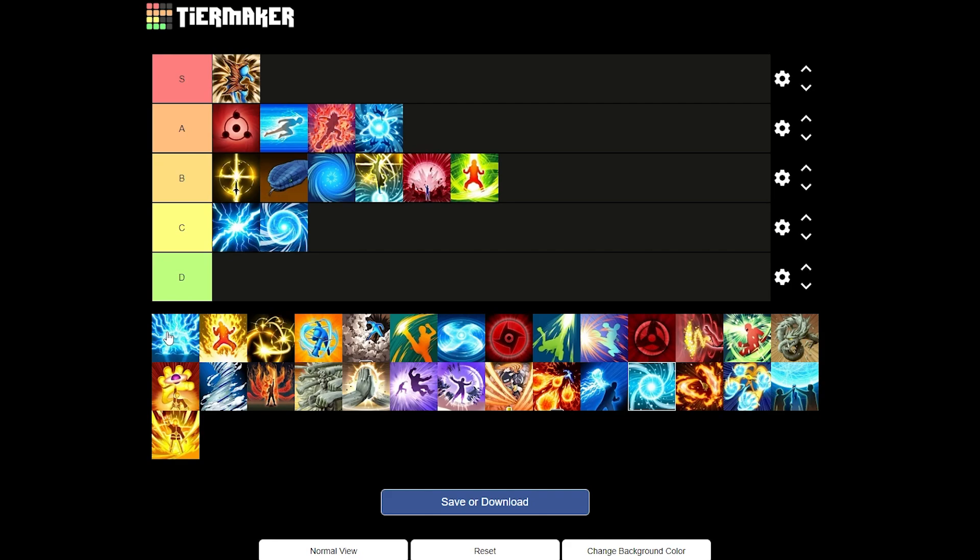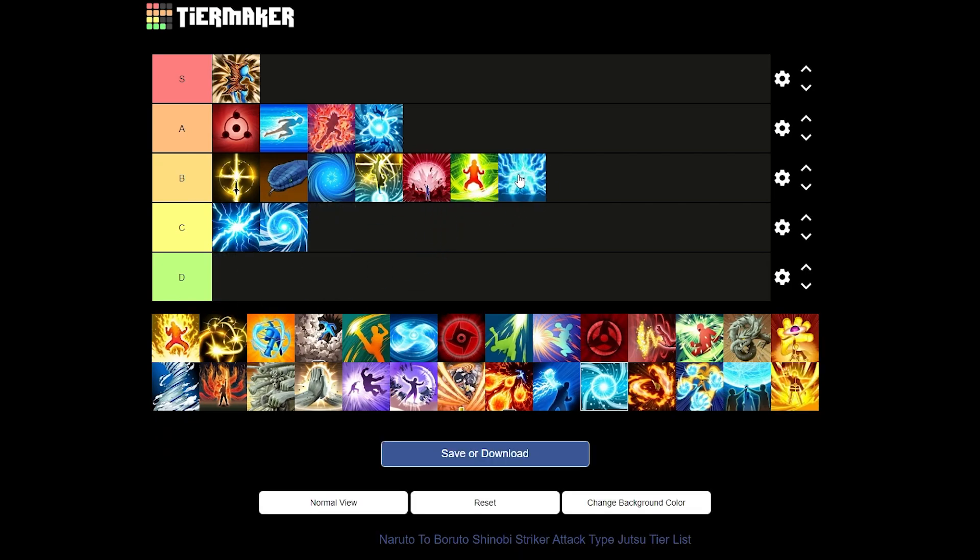Next up we have Lightning Style Chakra Mode — free if you play 50 games of attacker. This is a very good ultimate because you gain super armor when you activate it, you can flinch through attacks, and you get an amazing attack speed boost. It really shines in the pits and flag battle — as a flag runner you don't want to flinch, and in pits you can put on Imperial Wrath and just blitz enemies. I'll put it in a good B tier though — there are just way better ultimates.